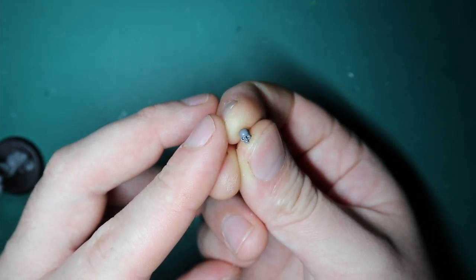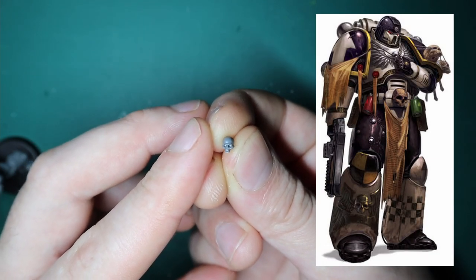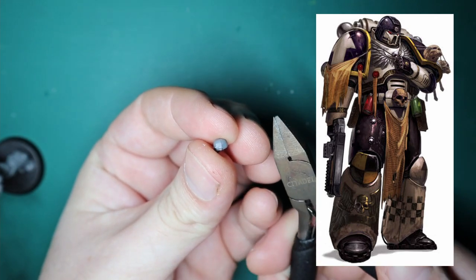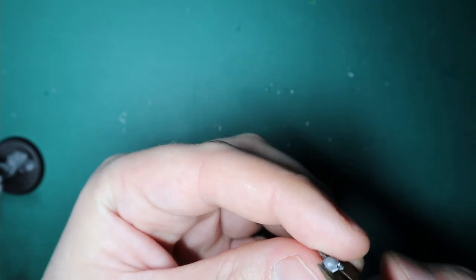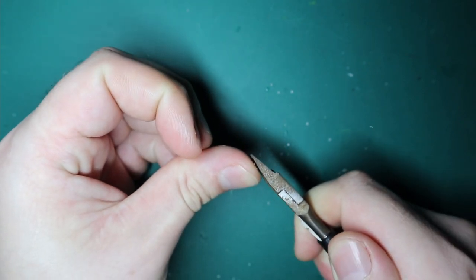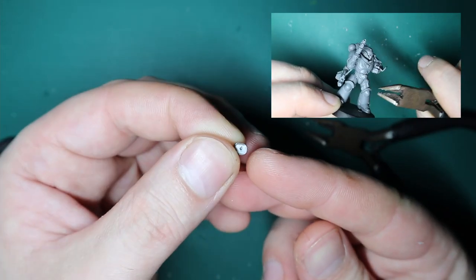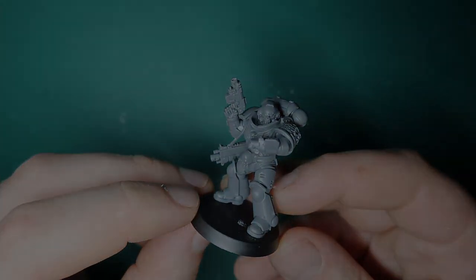Going by the lore and some artwork I found, you'd expect a lot of bones and skulls. In one piece of artwork the belt buckle was a skull, so I grabbed a skull from the Citadel Skull Pack and used my clippers to cut the back of the head off, keeping just the face. I also cut off the weird button thing on the marine's belt buckle so the skull can sit flush — and just like that we've got a little gothic skull belt buckle.